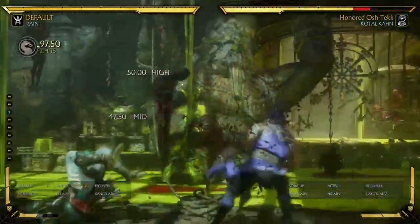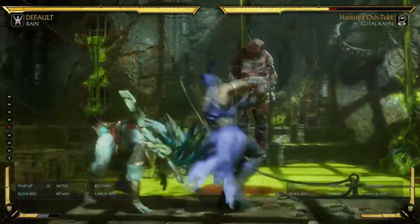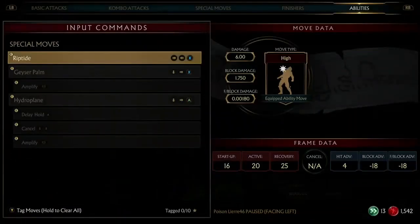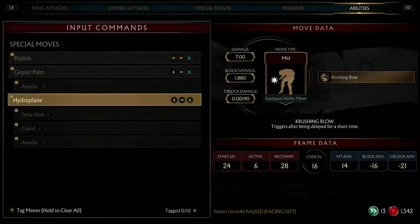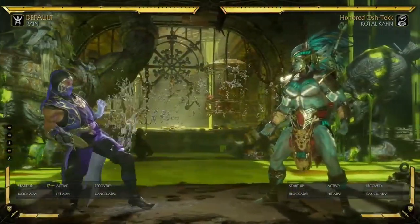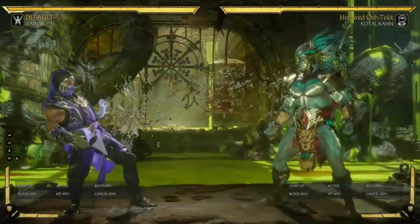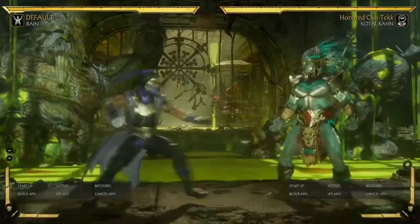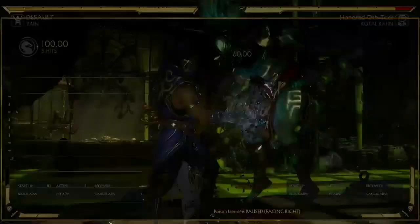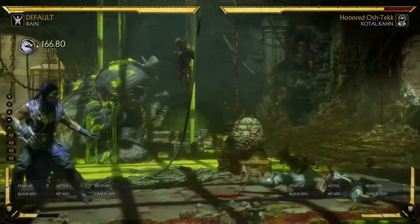Another good combo ender he has in this variation is basically a meterless restand. Plus 4 — you can go in for some low overheads, or just enforce some mids or something. Pretty good restand. This other move isn't used in combos, but it's very cool — I explained it in my breakdown video. You can use it to avoid wake-up attacks, get a crushing blow, or even just cancel it for things, but it's not going to be used in combos. It does do a good chunk of damage though.